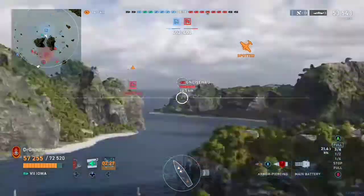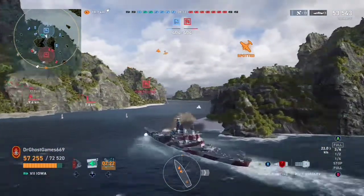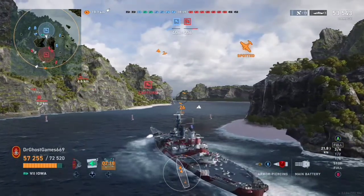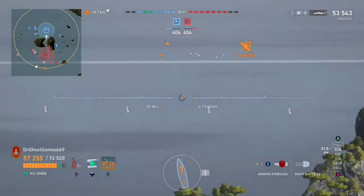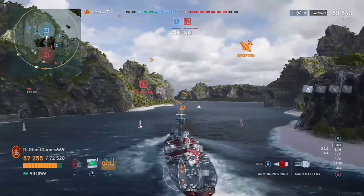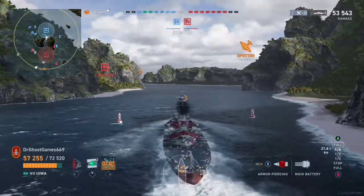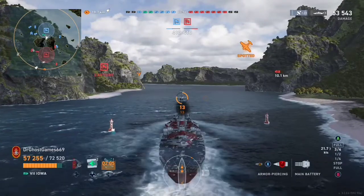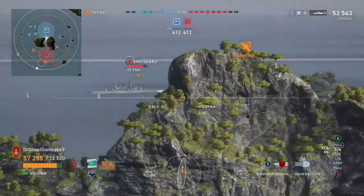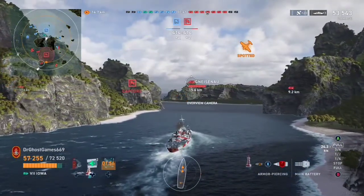We went from 30,000 to 53,000 damage from that hit on the Cleveland. Both sides are pretty much at a stalemate. We're taking this opportunity to break up their left flank. This middle push will work and it will be devastating — they are not expecting it. They had planes spotting us the whole time, but they're getting focused down and forced to just take the damage. An Iowa and Massachusetts pushing down the center is not easy to counter, especially with no DDs on either side.